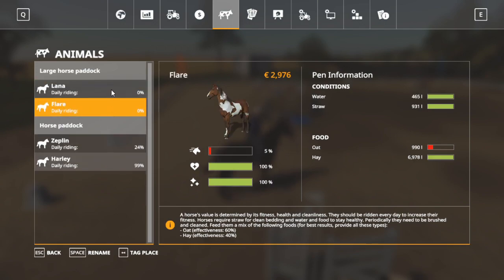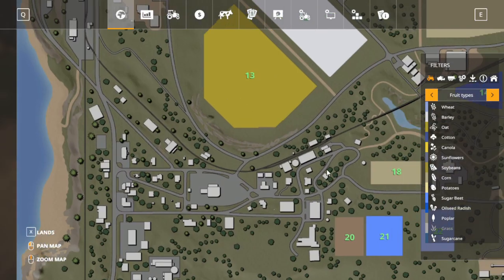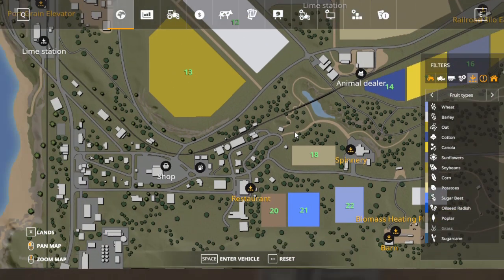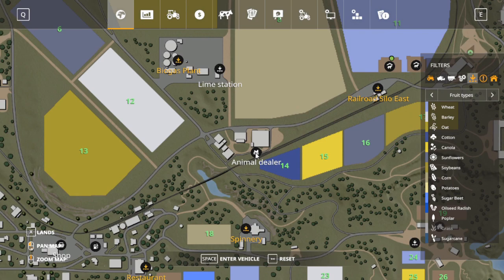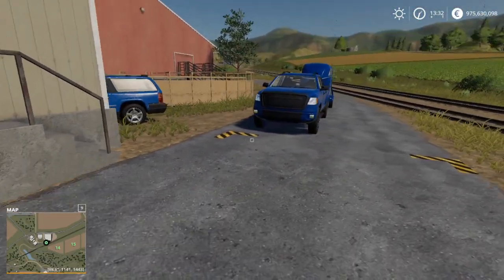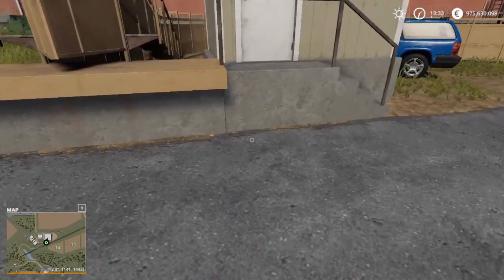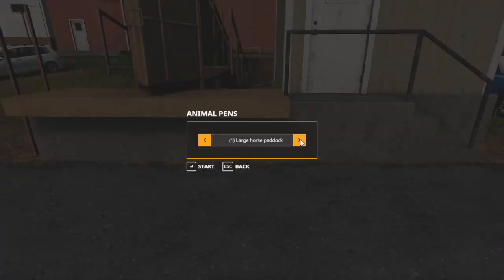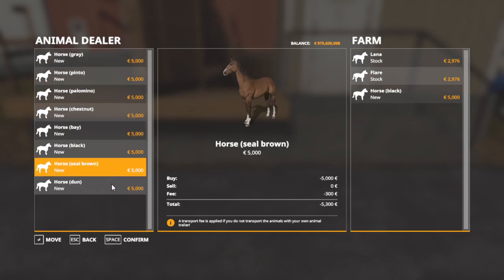The horses are bought in the shop. The shop for horses is at the animal breeder in the middle of the map. If you visit the animal dealer and stand in the box, you can ask for your horse to be delivered — to horse paddock 2 or the large horse paddock. Press start and you can see that each horse costs five thousand to buy.